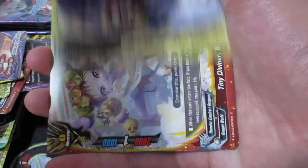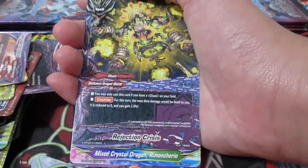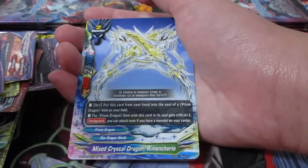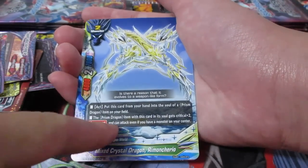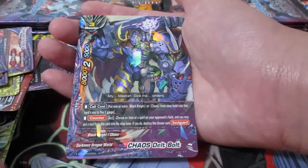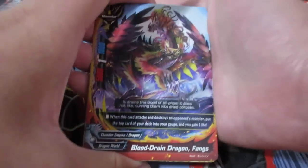We're going to get Dragged by the Toilet - this impact man. Tiny Diviner Bell. Rejection Crisis. Mixed Crystal Dragon - I can't say that. Rumen Chariot - Prison Dragon item, gets Critical Plus 2, can attack you if you have a monster in center. And Chaos Delta Bolt. So we're actually getting to the end right here. Where are all the double rares?